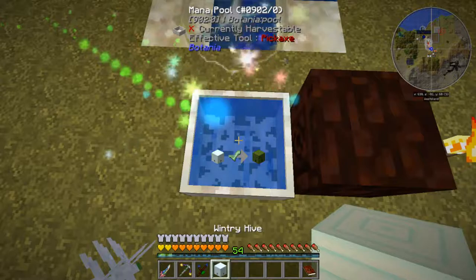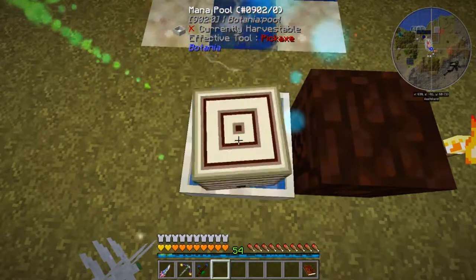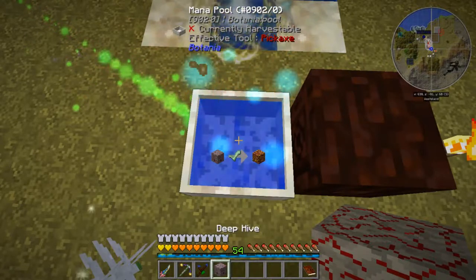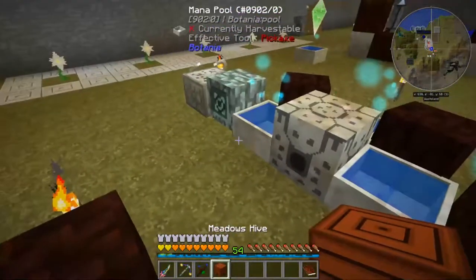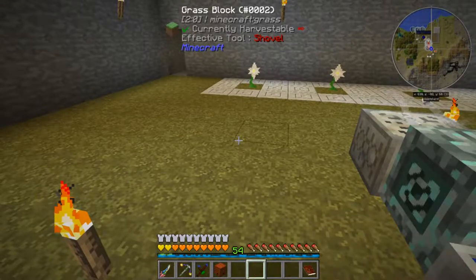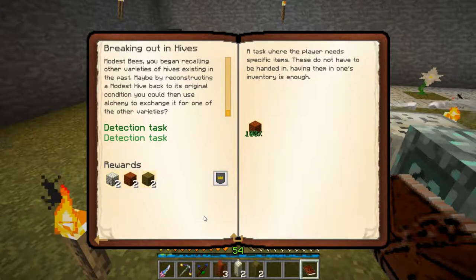Let's keep tossing them in there until we get to our meadow's hive: ender, wintry, marshy, water, rock, nether, curious, unusual, resonating, deep, infernal, oblivion, forest - meadows! There we go. And that gives us two forests, two meadows, and two tropical hives.